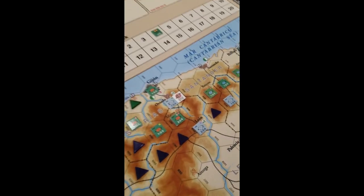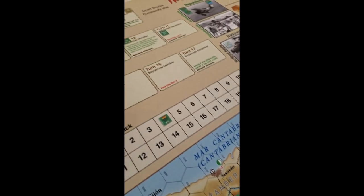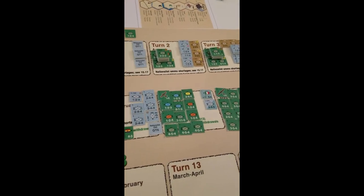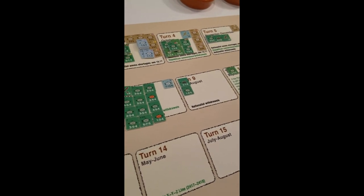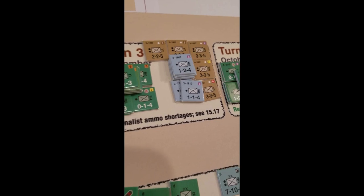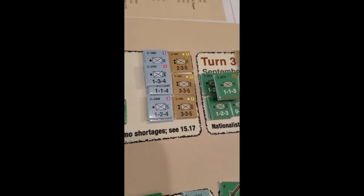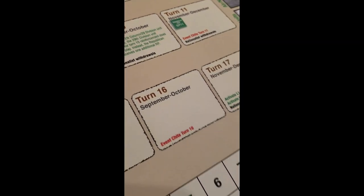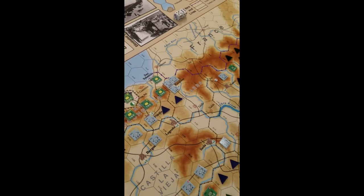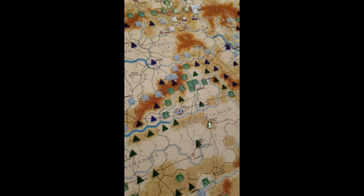The goal is for those out-of-supply units to break through the line of defense in Extremadura and get supply from Cadiz, where Franco is flying everyone over from Africa. We've only played one game but it doesn't seem that difficult for them to break through. Up above, these guys start out of supply because they're surrounded up in Basque country. The African units coming in are pretty powerful, whereas the Republicans get a lot of units but they're not that strong. Some additional air units come in later in the game. We're going to play another game today — it's Super Bowl Sunday. Take care.